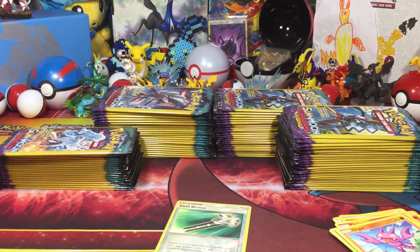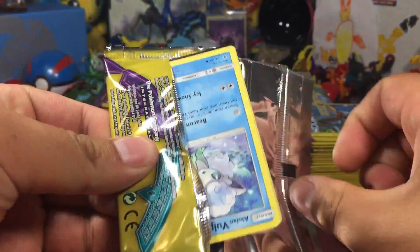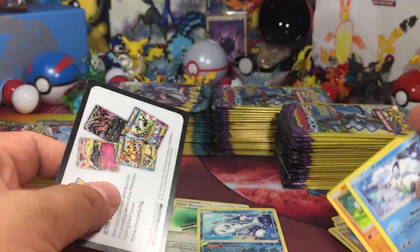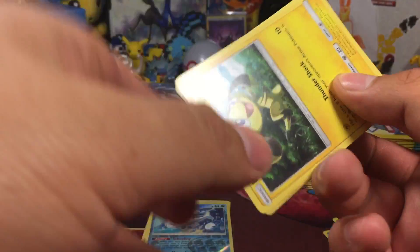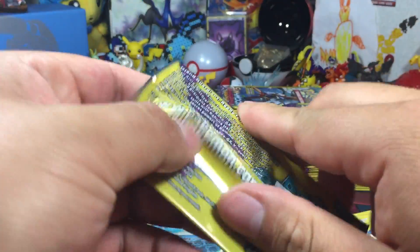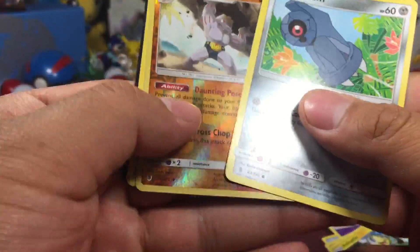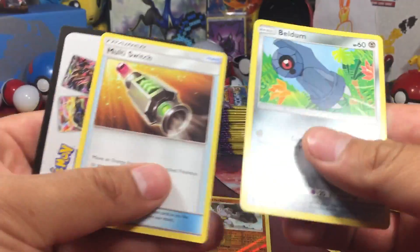Notice the camera is trying to do face recognition on Pikachu — he's taking away the focus. Our second reverse of Wishiwashi. I don't know which pack we're at yet, I lost track. I don't know if I can do this real fast, honestly. And I started messing up. I think that's our first reverse rare — no, just an uncommon.